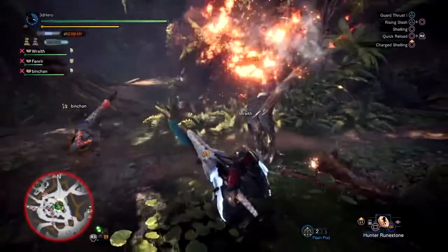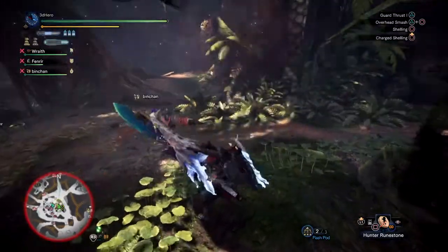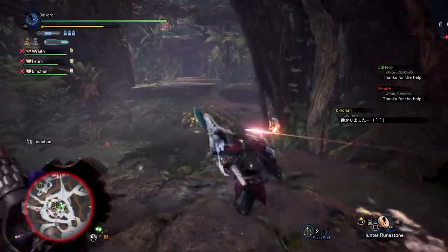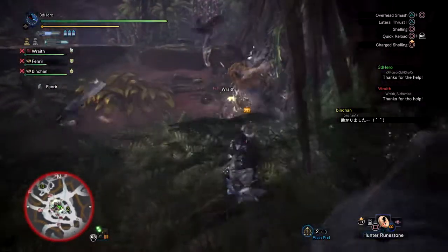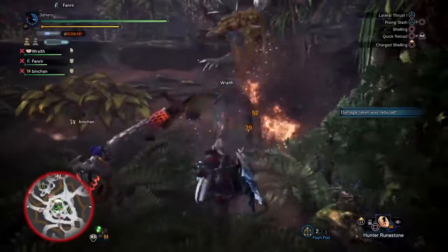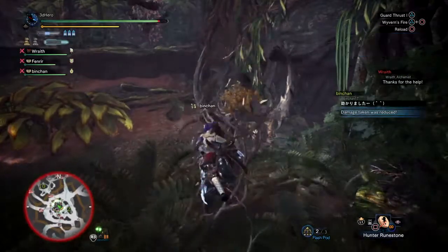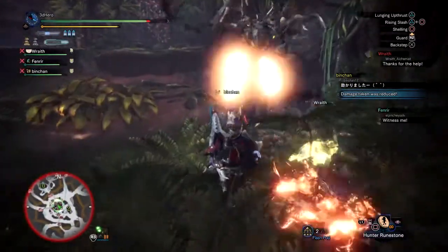Now that we know how to fight him and some of the key things to avoid, we need to focus on skills and builds to help with surviving the hunt. From what I've gathered, you want healing and defensive based skills over attacking DPS-based skills, because of how aggressive Leshen is. Health Boost 3 will provide over 100 extra health to help you survive the most punishing attacks, and Recovery Speed 3 combined with Health Boost 3 will allow you to recover your red health at a much faster rate than normal.